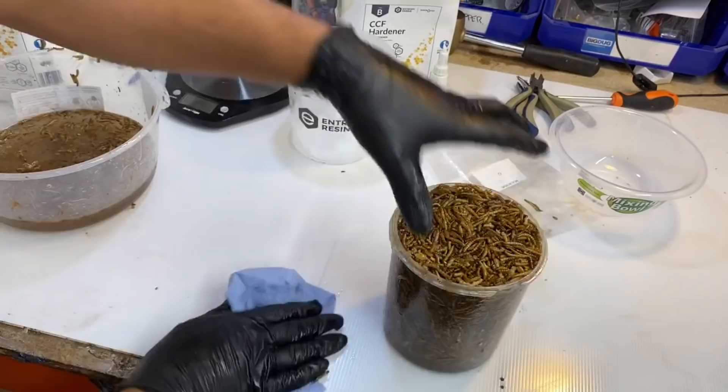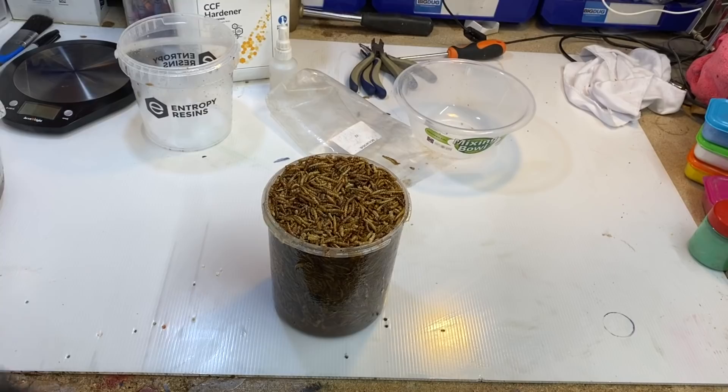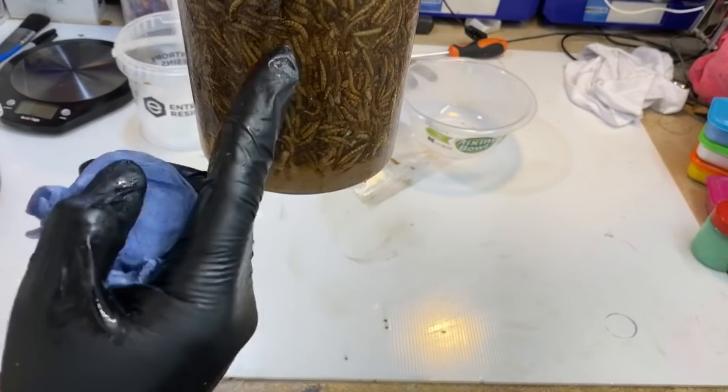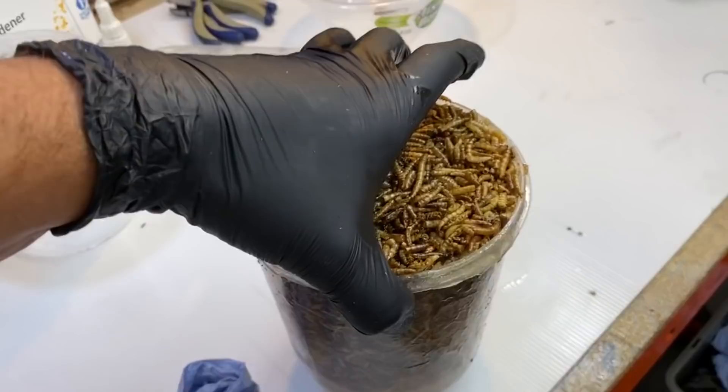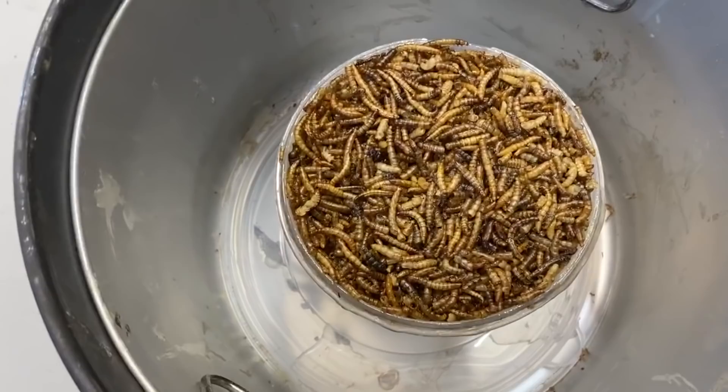Okay, we are ready. I've cleaned up most of the mess. We've got our worms in some resin — not quite at the bottom, but I've got a good majority of them in there, so hopefully that will set quite well. Let's get it in the pressure pot and come back to it when it's done. Oh, and in case any of you folks were wondering, these worms are already dead.